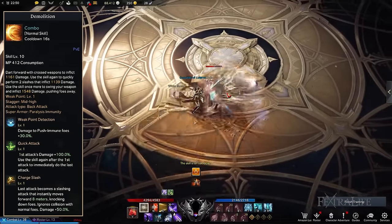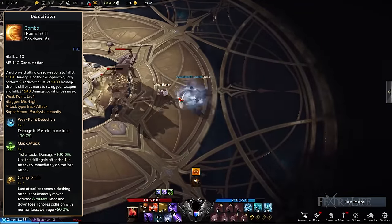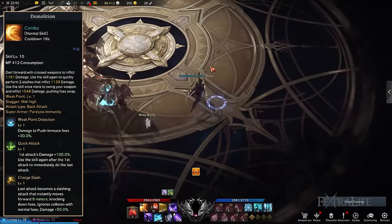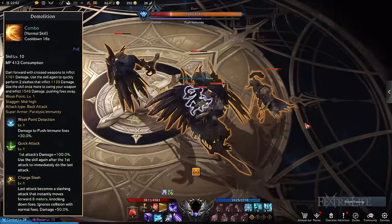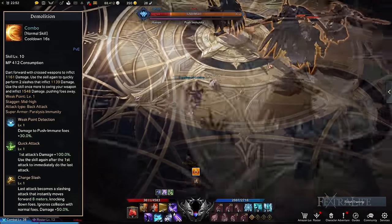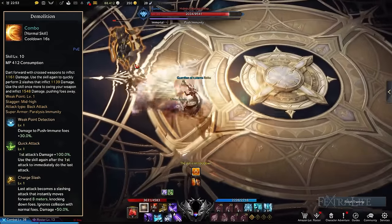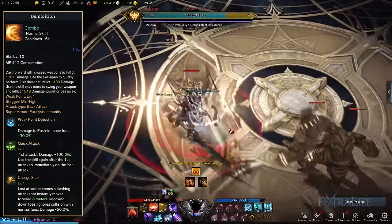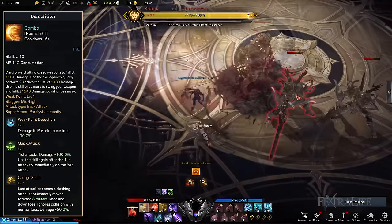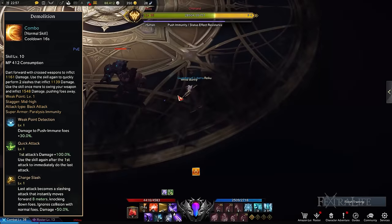Demolition is a combo skill that allows you to dart forward while performing slashing attacks in quick succession. The first two hits deal normal damage, but the third is stronger and can knock back foes. The Demolition tripods to choose are Weak Point Detection, Quick Attack, and Charge Slash. Quick Attack enhances the damage of the first attack and skips straight to the strongest third attack. Charge Slash then enhances the damage of the third attack even further, converting knock back into knock down. If you intend to deal great burst damage, you can substitute Charge Slash for Encroachment Release instead.